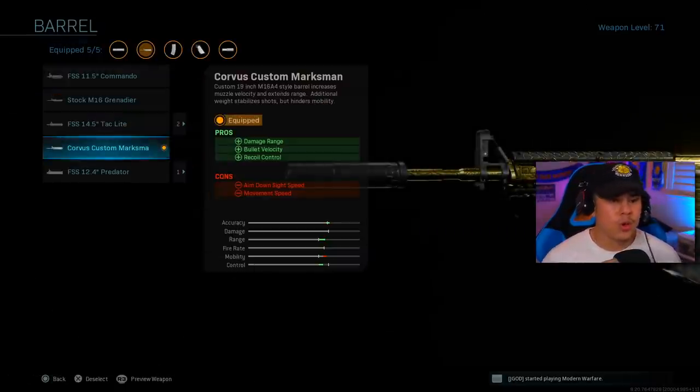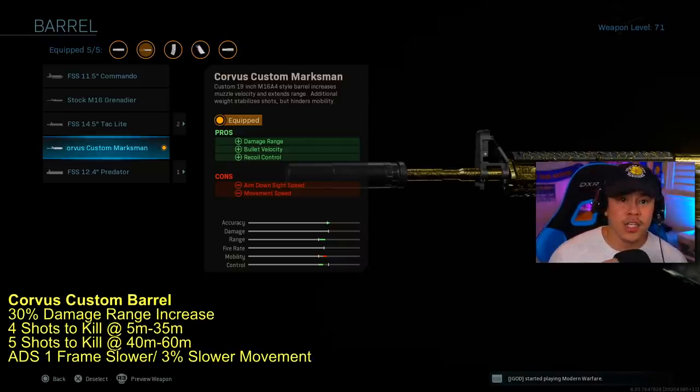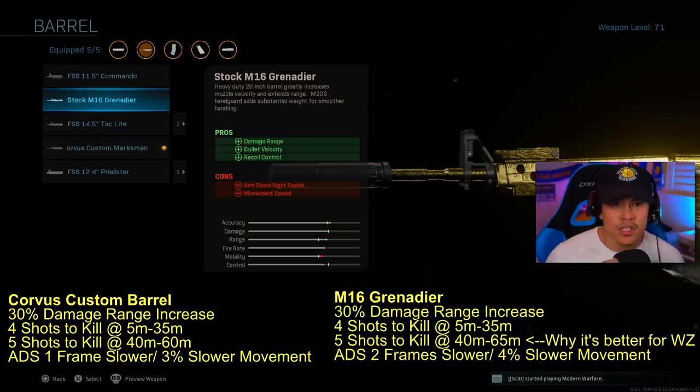Moving on to the barrel — this is going to be the most important portion of this video. My recommendation: if you're playing multiplayer, you should definitely use the Corvus Custom Marksman barrel. This one's actually going to give you about a 30% damage range increase. In most multiplayer matches, most of your engagements are going to be from that 20 to 30 meter range anyway. The Corvus is a better choice than the M16 Grenadier because they're almost identical in damage range.